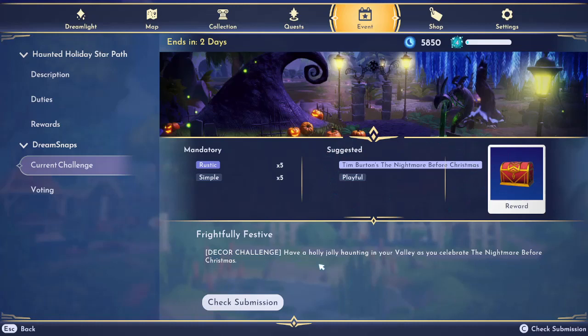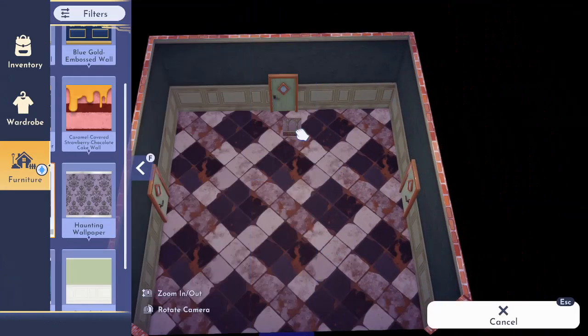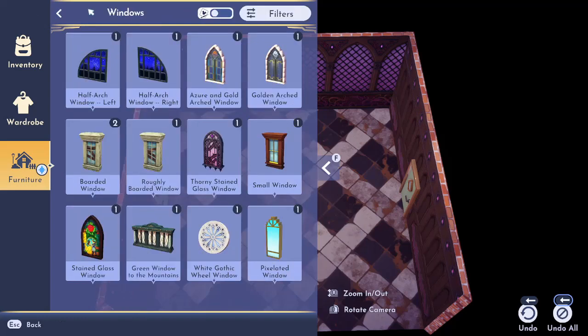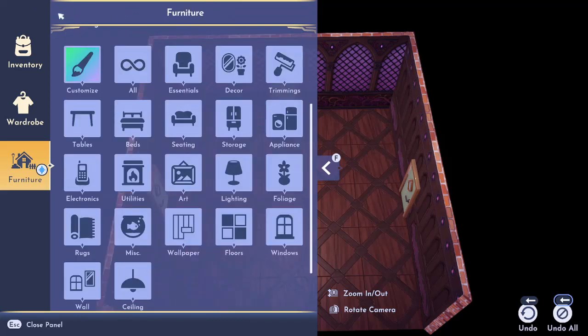This is a decor challenge. I want to say this holly jolly haunting is probably like a hint to also include Christmas, but with it being Halloween and I just started playing Dreamlight about two months ago, I don't have anything holly jolly. So we're going to work with what we've got. I decided to go inside the Haunted Mansion house skin that we got. I placed it on its own, so it is not my house — it's just kind of its own little building. We're going to go ahead and decorate this kind of spooky, kind of like a witch's tavern kind of thing.